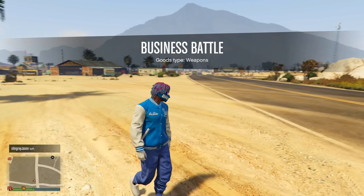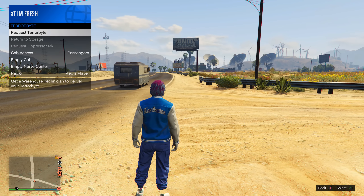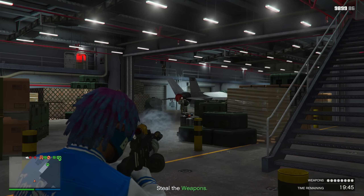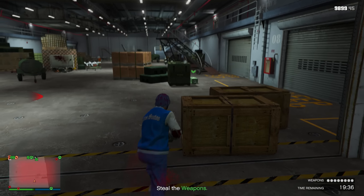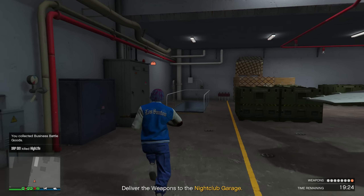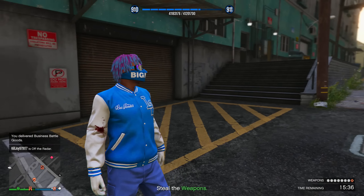Now the fifth money method and probably my favorite in this entire video — Business Battles. If you don't know what business battles are, you can see it popped up right here in the middle of my screen. Business battles pop up whenever you're in a public session with more than 10 people in it, so go into a public session and roam around until one pops up. Whenever they pop up, it's going to tell you to go somewhere on the map. In this case it told me to go to this location — just go there, take out all the targets around the area, and pick up one of the crates that come with the business battle mission. Once you pick up a crate, deliver it over to your nightclub.